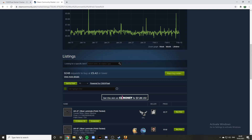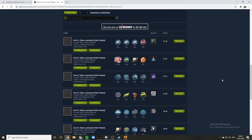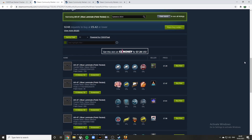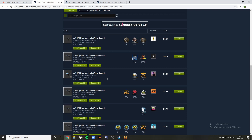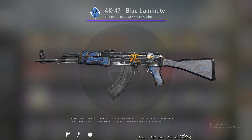In the listings, if you're looking for a specific item, type in 'Katowice 2014' in the search. Here you will see not just Katowice 2014 specifically — it will also come up with things like Katowice 2019 or Cologne 2014, because it's actually looking for 'Katowice' and '2014' separately. So it will bring up everything with a 2014 sticker or a Katowice sticker. If we find one quickly — say iBUYPOWER — if we go four pages in, let's use this one as an example.